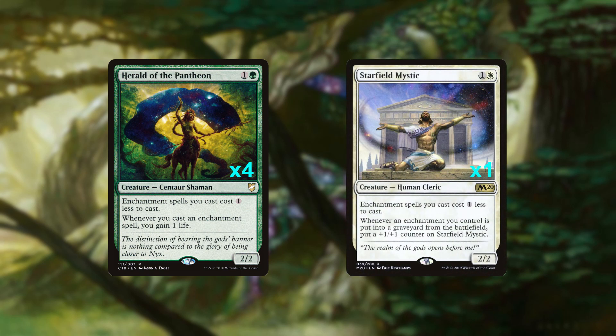Our second accelerant is only a single copy of Starfield Mystic. Similarly statted and costed as Herald, Mystic just doesn't have the same impact as its centaur counterpart by lacking in the important life gain department.